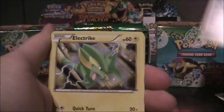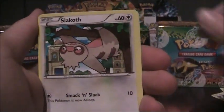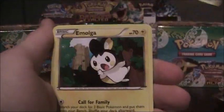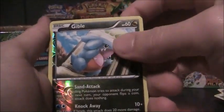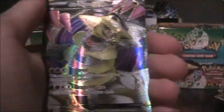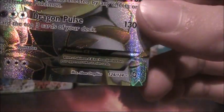Munchlax, Gallade, Electrike, Gol'dar Roller, Slakoth, Tool Scrapper, Emolga, Sawk, Gible Reverse. And a Giratina EX Full Art — pretty nice. You can see the nice textures. One twenty-four out of one twenty-four.